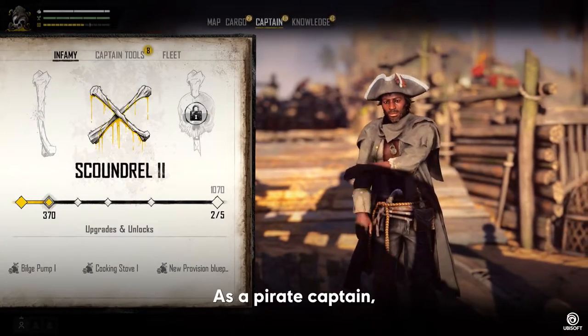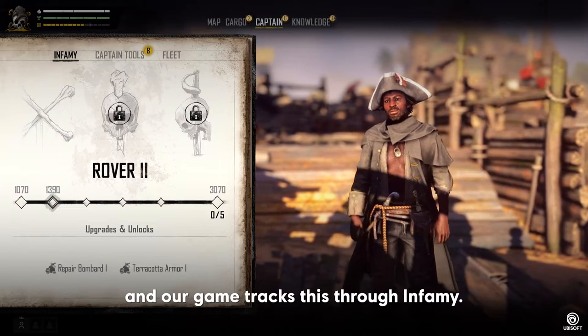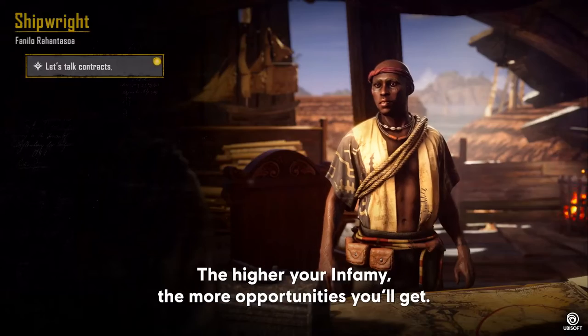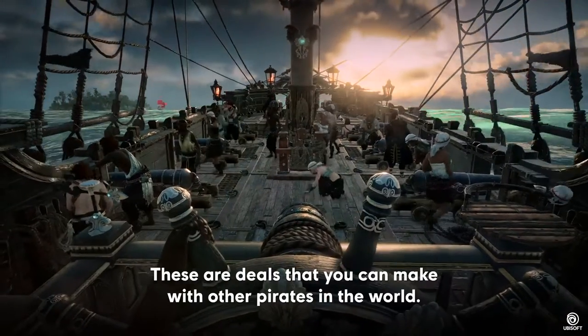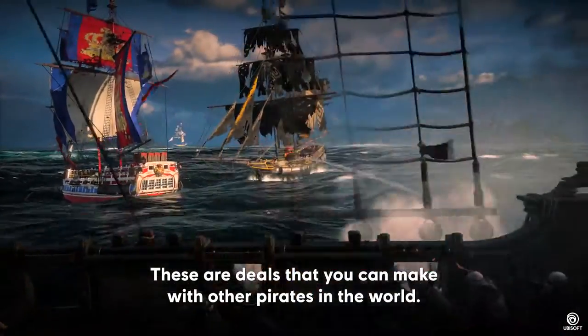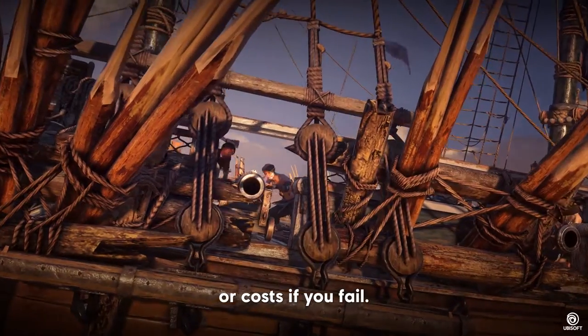As a pirate captain, your reputation is everything, and our game tracks this through infamy. The higher your infamy, the more opportunities you'll get. One of the many ways to grow your infamy is to take up contracts — deals that you can make with other pirates in the world. Contracts can have great rewards if you're successful, or costs if you fail.